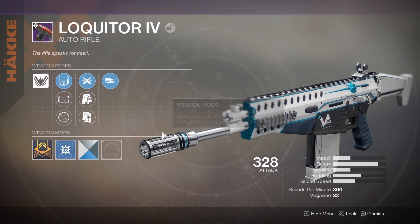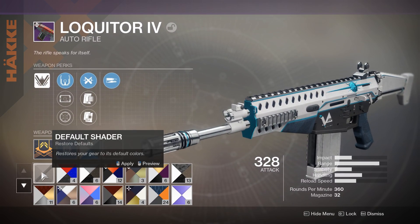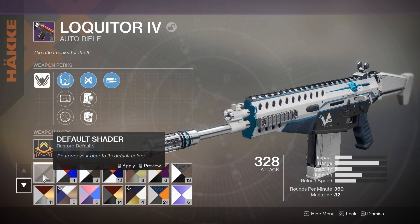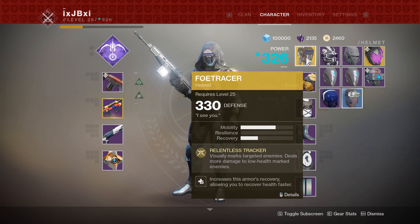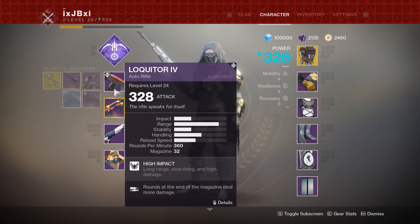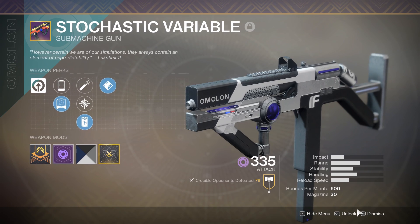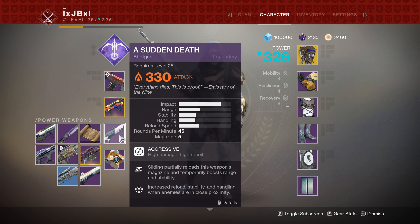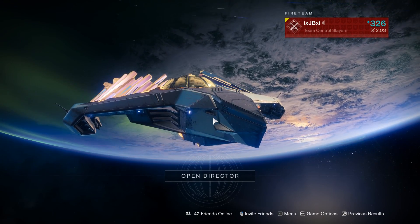I'm going to stick with Ricochet Rounds for that added stability. I've got the Frimulus Blue shader on here — I don't like the New Monarchy shader. For my Hunter I'll run Foetracer since I'm working from a distance. My energy weapon is the Stochastic Variable, a great SMG masterworked for range with Phase Mag. I put Sudden Death in the heavy slot — got tired of Sins of the Past.